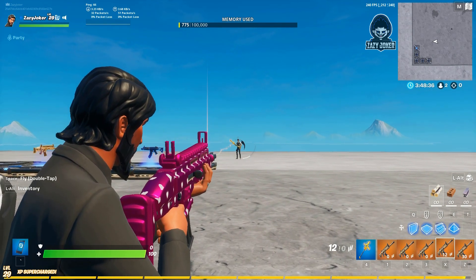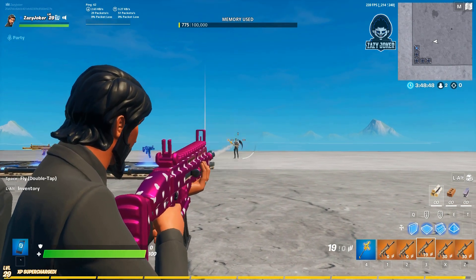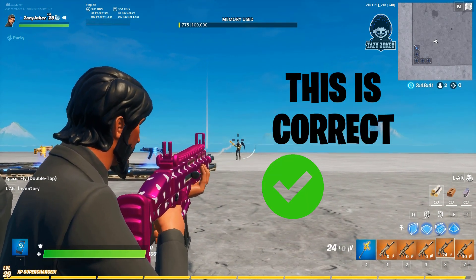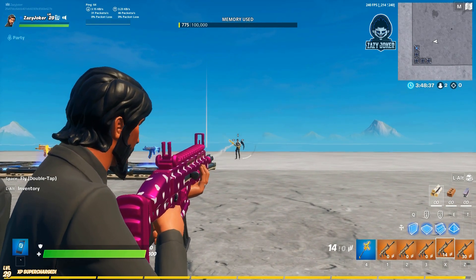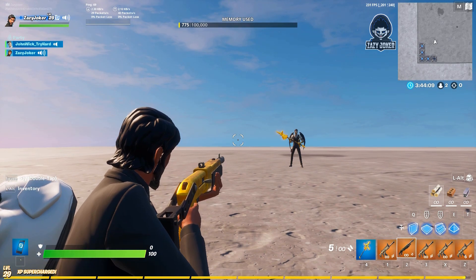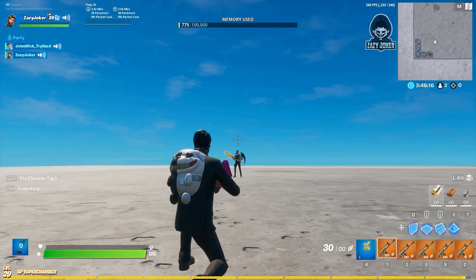One of the best ways to control bloom is by tapping the fire button and not holding it continuously. Do not keep holding the fire button when you see an enemy — just keep tapping it. As you can see on the screen, if you keep holding the fire button the crosshair size becomes much bigger and won't hit your opponent much. But if you tap the fire button one by one, your crosshair size stays in control and you can do a lot more damage. This is very important when using assault rifles on opponents at medium or long range. Another way to control bloom is to crouch and shoot. As you can see on screen, crouching makes the crosshair a bit smaller compared to standing, which is a huge advantage. So always crouch before shooting to make your accuracy a lot better.